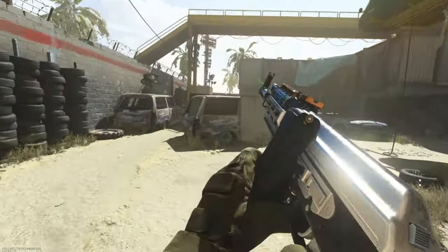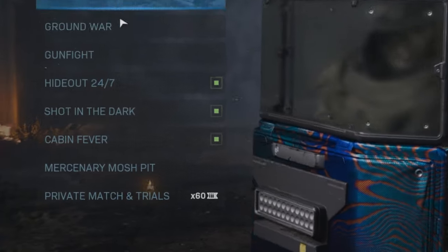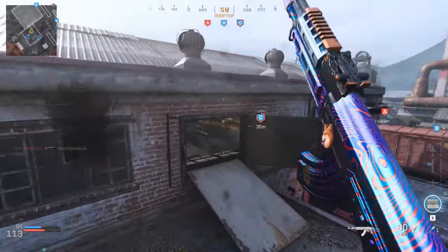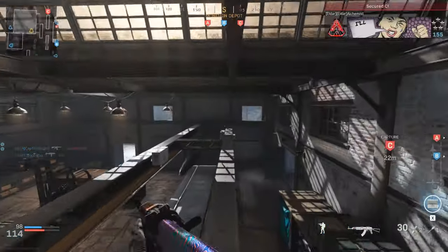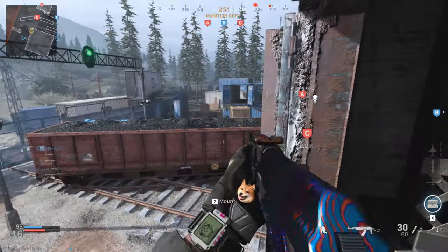The best maps for grinding these challenges are Shipment, Shoot House, Rust, and the new map Kandor Hideout. At the time of recording, there's a map playlist called Cabin Fever that features most of these maps. The game modes I've found that work best are Domination and Headquarters, because they last the longest and the game doesn't end when a team reaches a certain kill count.